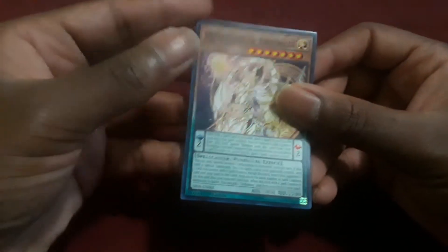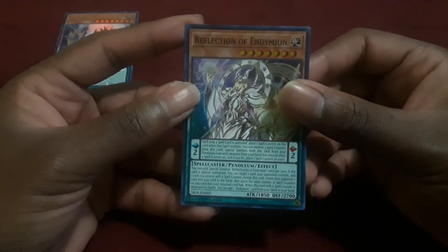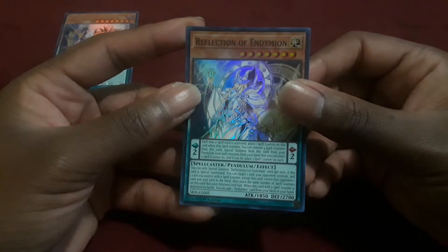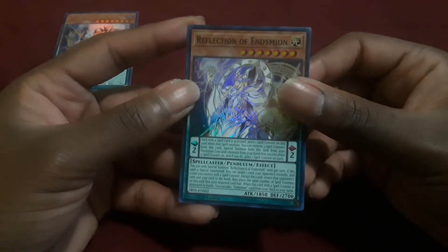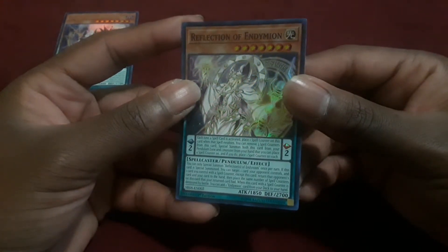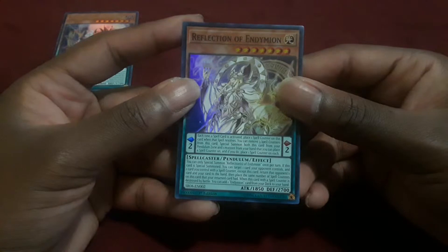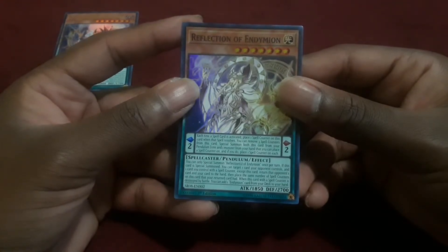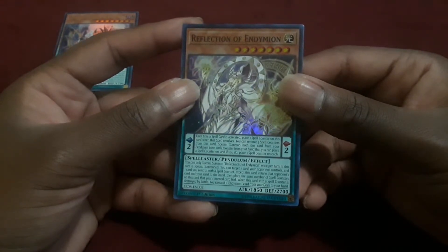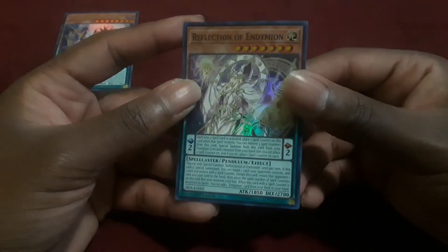Let's talk about Reflection of Endymion. Her Pendulum Effect is: each time a spell card is activated, she places a spell counter on herself. You can remove three spell counters from this card to special summon both this card and a monster from your hand that can take spell counters onto the field, and if you do, you place a spell counter on each of them, which is amazing. Her monster effect is that you can only special summon a copy of her once per turn. When she's special summoned, you can target one card your opponent controls and one card you control with a spell counter — return those cards to hand, then place the same number of spell counters that were on the card you returned onto this card.